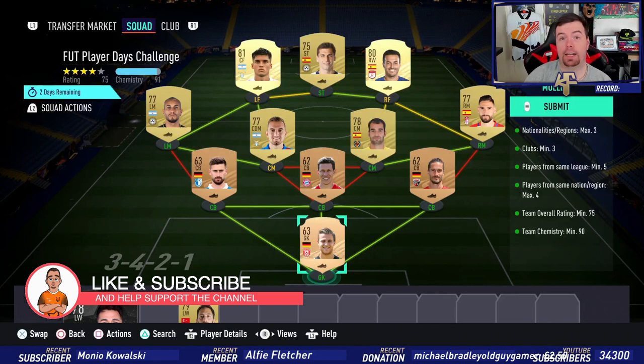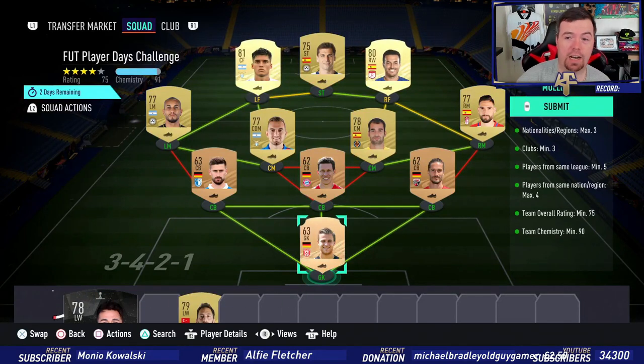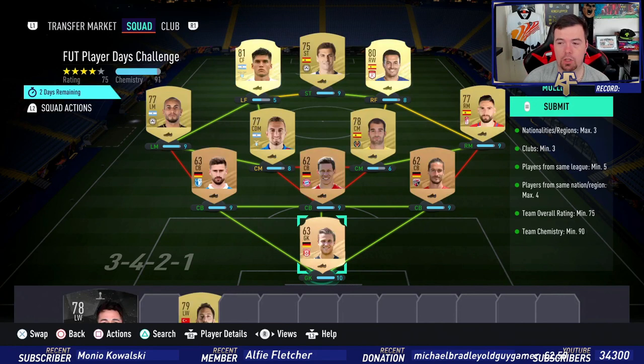Unfortunately, non-rare golds are still kind of up in price — they're not far off the same price as rare gold, so just bear that in mind. For requirements, you can only have a maximum of three nationalities, as you can see: Spanish, German, and Argentinian. Clubs minimum of three — don't need to worry about that.